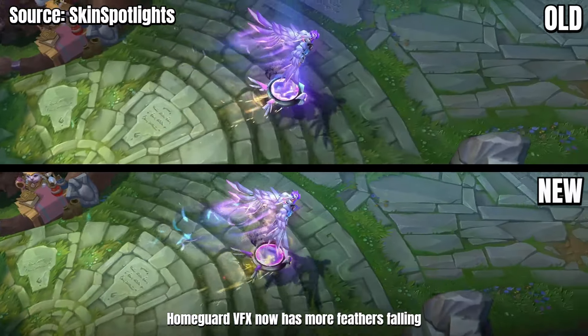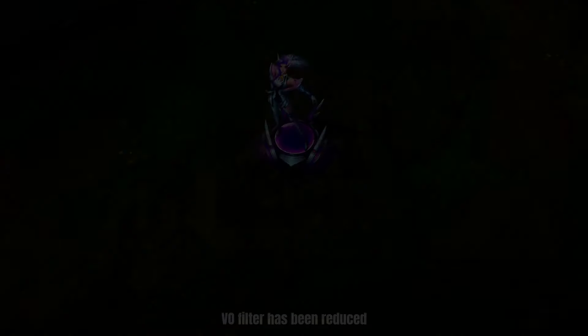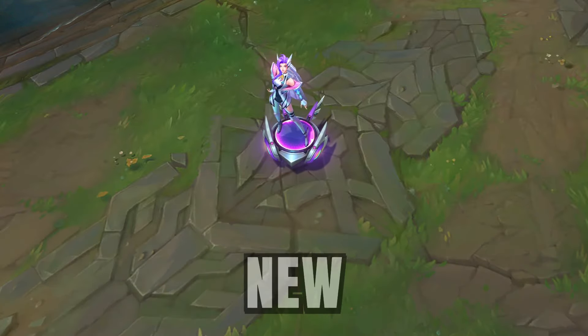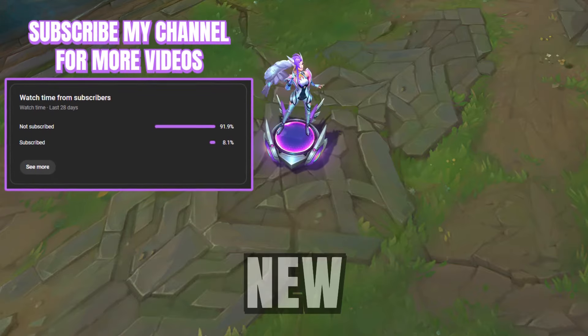The homeguard VFX now has more feathers falling. The VO filter has been reduced — before: 'Hostile spotted in the field. The bravest thing we can do is hold on to hope.' After: 'Hostile spotted in the field. The bravest thing we can do is hold on to hope.'